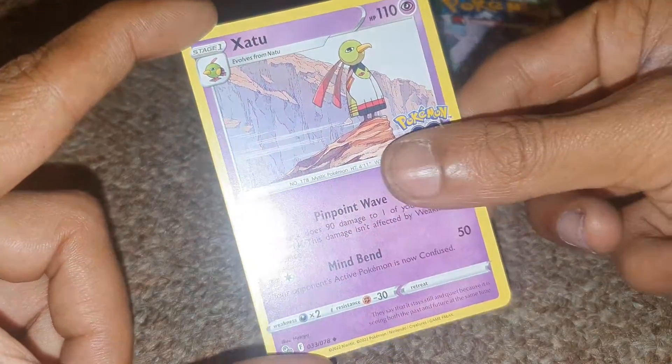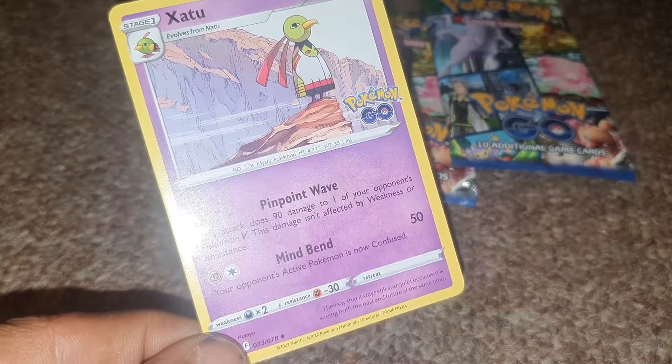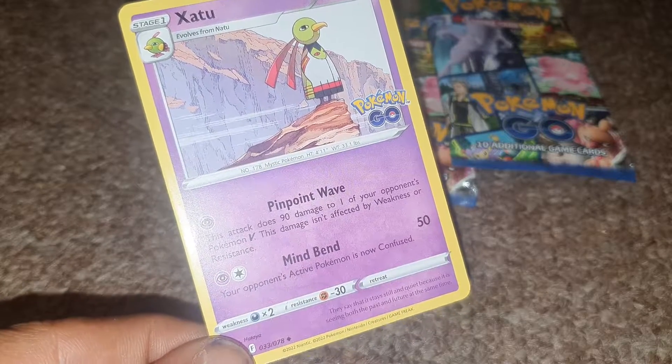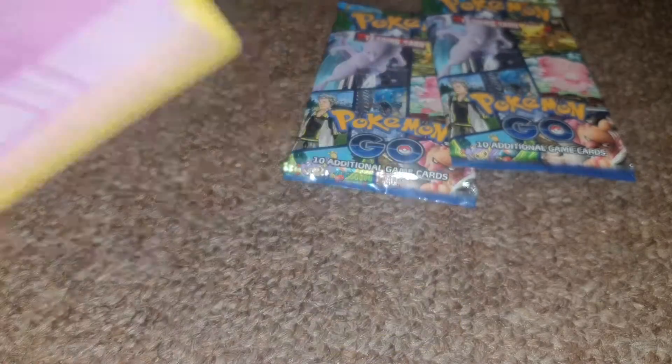Last but not least — I can never pronounce this one correctly — is Axew, let me know in the comments below. Dex entry 178, a Psychic-type Pokémon with 110 HP, with moves of Pinpoint Wave and Mind Bend.